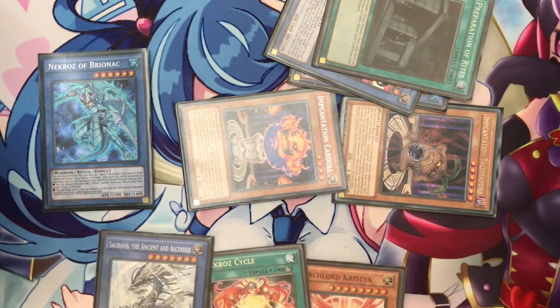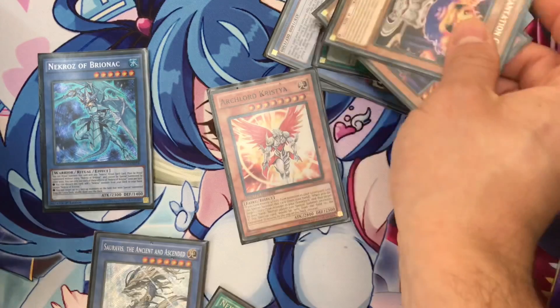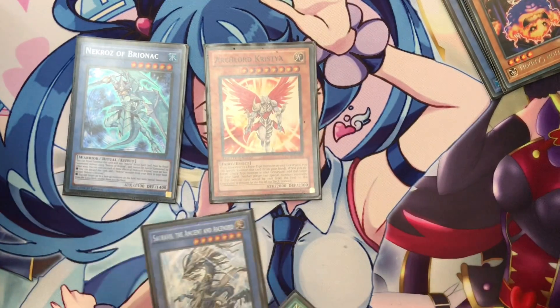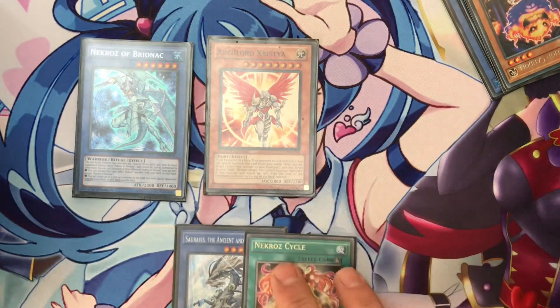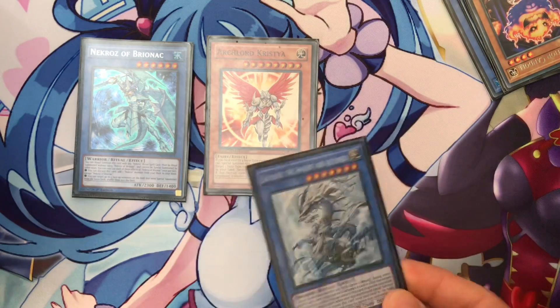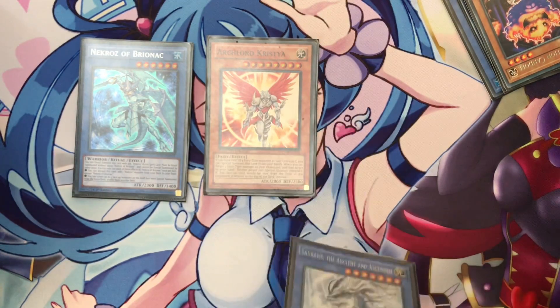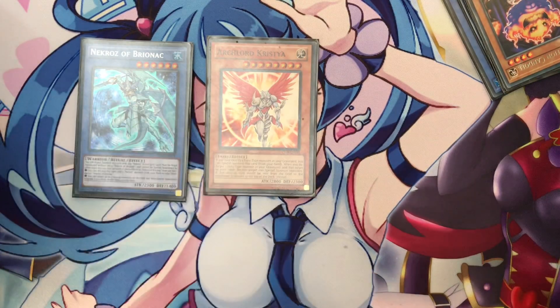Then you have this board. Tribute Summon those two incarnation monsters — Special Summon Christia. Your hand is great with Sour Abyss and Neko Cycle. Next turn, if your opponent tries to beat Christia by any effect that targets, you can send Sour Abyss from your hand to the grave to protect Christia one turn. If your opponent has no answer to Christia, you can send Sour Abyss to the grave to protect Bryrak.